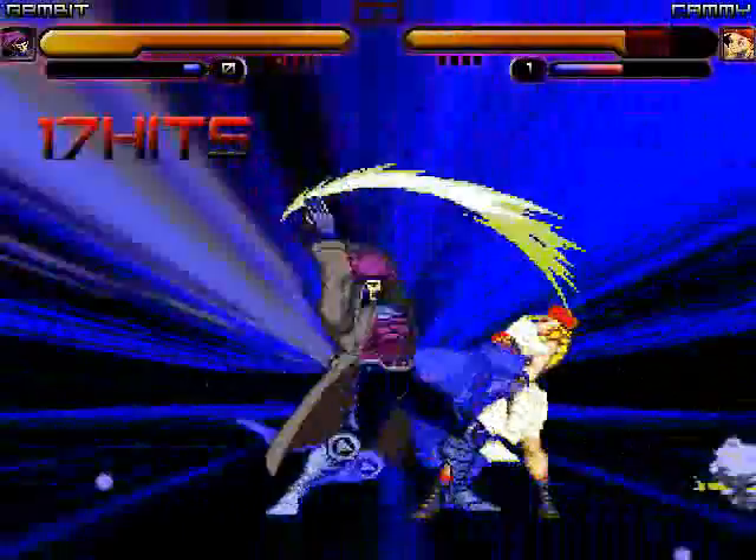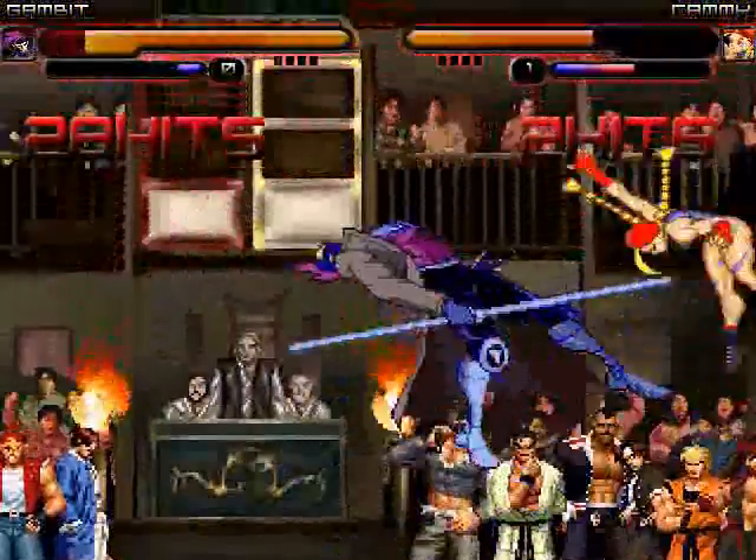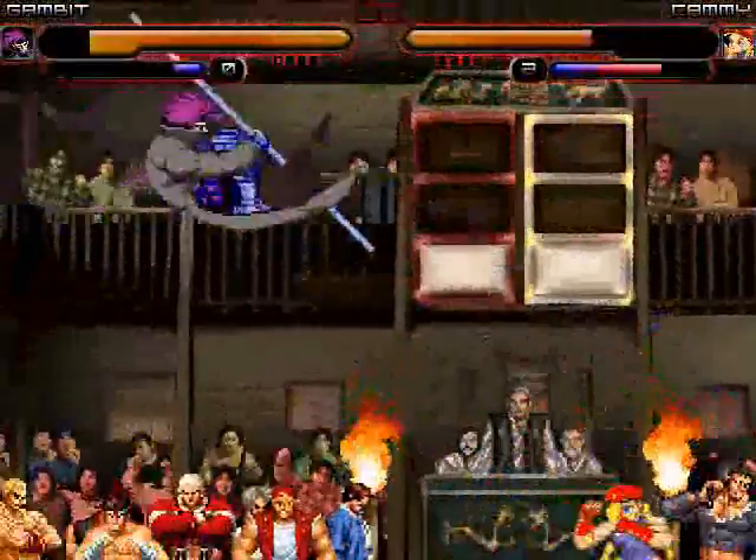Let's see if Cammy can battle back in Round 2. Gambit starts off with an aerial staff shot, knocks Cammy in the corner, then unloads with the laser cards. Cammy tries to dodge through but still gets grazed by the cards, exploding her into the corner right into Gambit's staff combo. But Cammy breaks that up with a cannon spike, misses the second one as Gambit tries to fire off four cards, and ends up blocking Cammy's sweep kick.